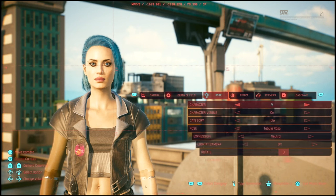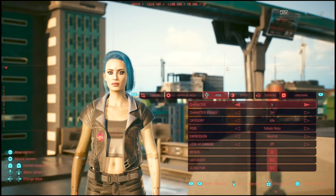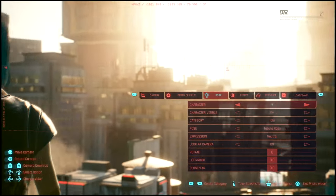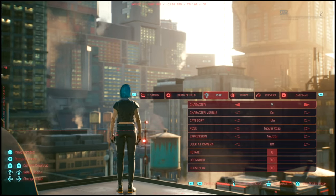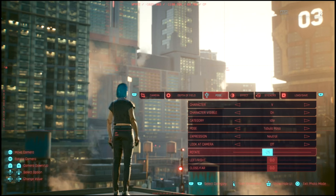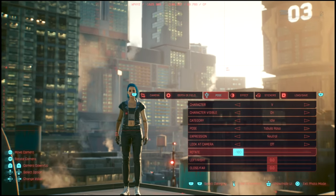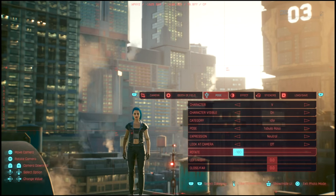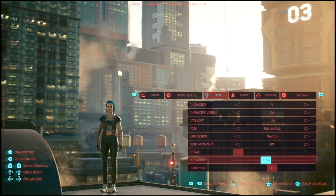If we press R1, here's where the fun begins. We have multiple options. The nicest one, I think, is — say that you wanted to get your character from this side, but she's facing that way. Luckily, if we go down we can rotate V a complete 180, so now we have some of those buildings in the background. Not only that, you can move her left or right.